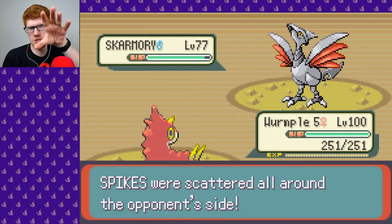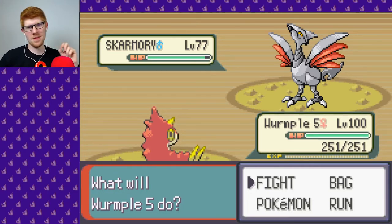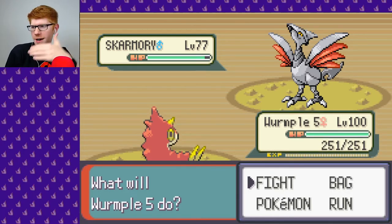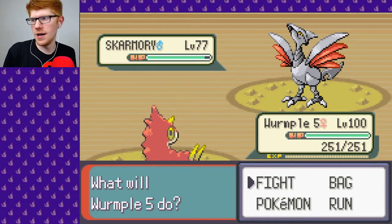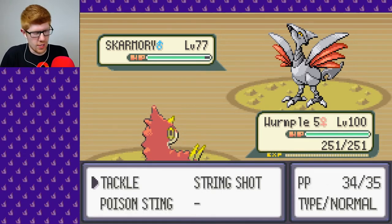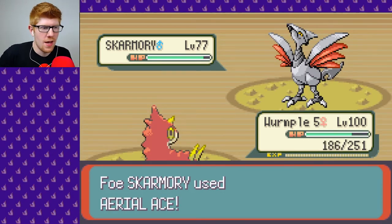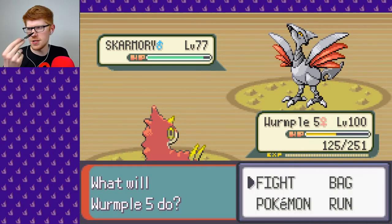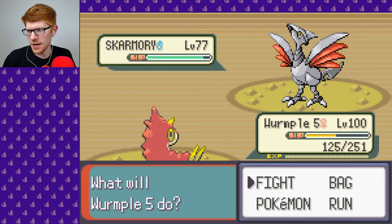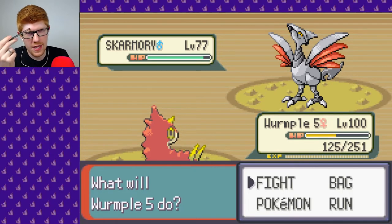I'm also trying some new things with the camera. I have it super zoomed in this time so my face isn't a tiny thing in the corner of the screen — it's more centered. It's cutting off a lot more, and if I sit up straight, which I never do, it's cutting off my head. Which — I'm not a Hydra so I don't like that. I also turned down the gain on the microphone, which you can see. You can see the microphone right there. I gotta stop paying attention to that though — pay attention to the game. It's about the game, man.